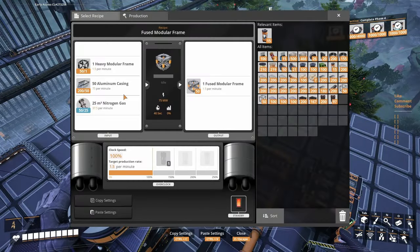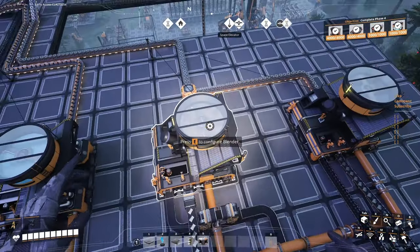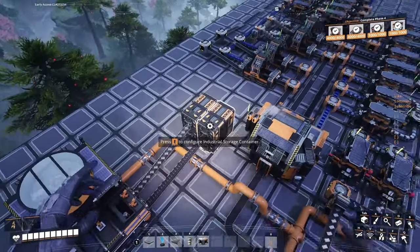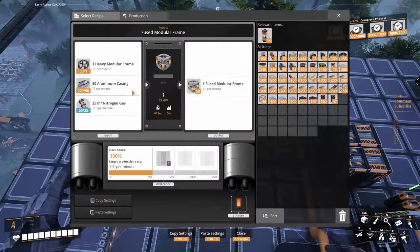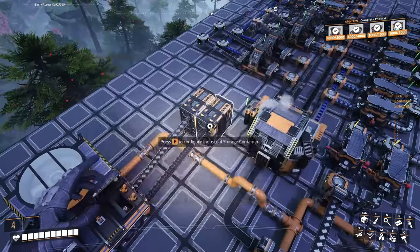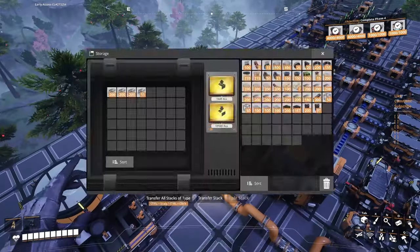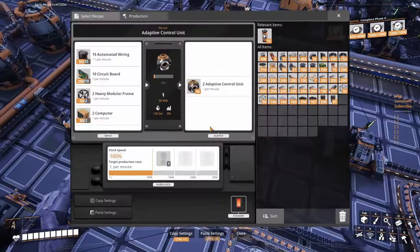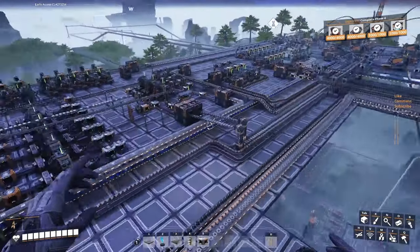I kind of doubled the production of fuse module frames, but I kind of cheated at the same time. I put boxes in here. I took the nitrogen from that buffer, and these guys I just brought them. You saw them already - the adaptive control units.